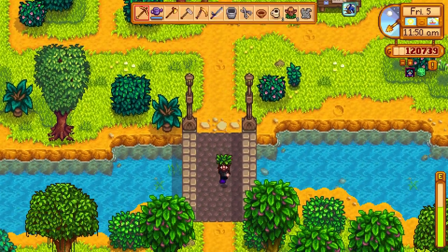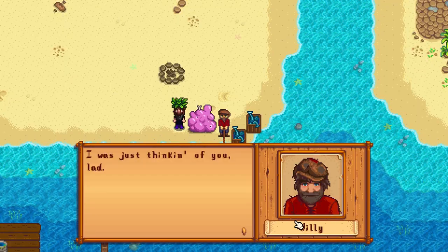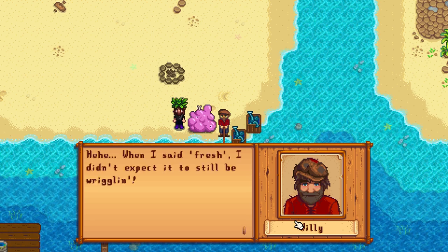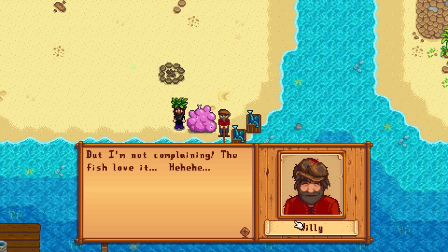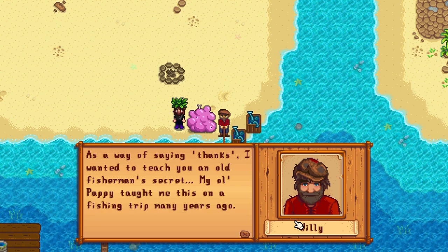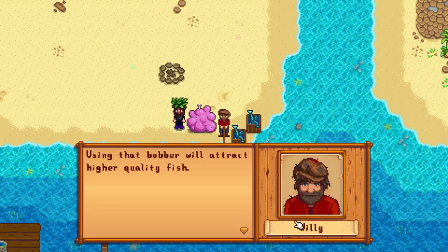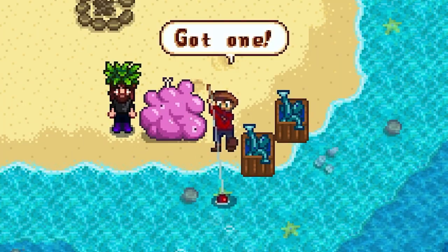Let's trigger that cutscene down here. Willy says: 'Hi, I was just thinking of you, lad. This bug meat you found is perfect — when I said fresh I didn't expect it to still be wiggling, but I'm not complaining, the fish love it! As a way of saying thanks, I wanted to teach you an old fisherman's secret — learn how to craft a quality bobber. Using that bobber will attract higher quality fish, which means more money in your pocket.' Got a 185-pound fish too!